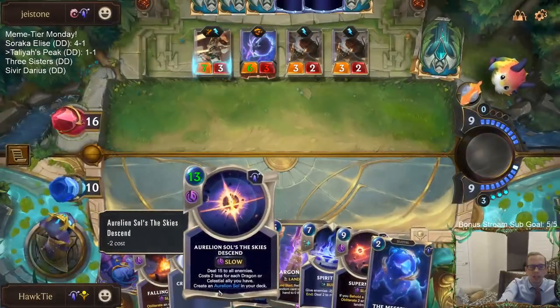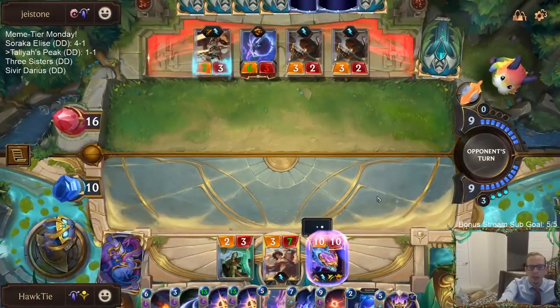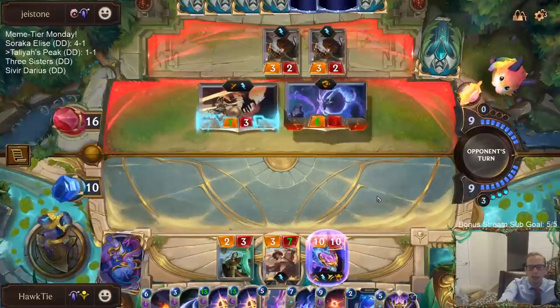I guess that's why I shouldn't challenge. If I didn't challenge, the Skies Ascend would have cost 11 mana and I would have been able to cast Skies Ascend if I didn't challenge.